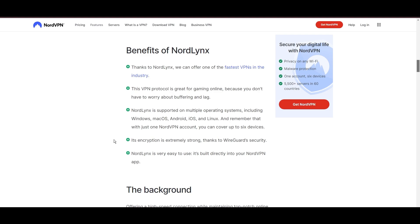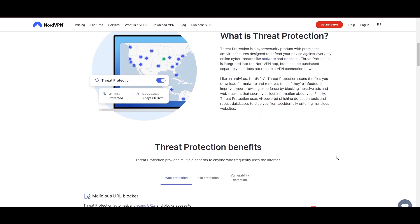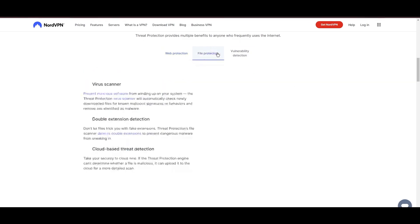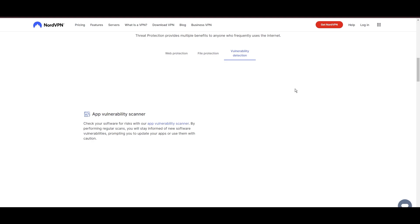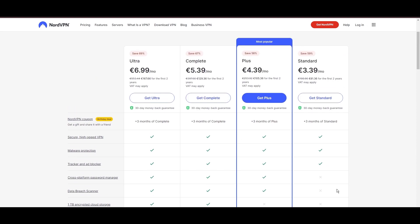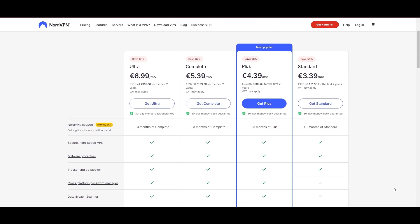NordVPN's commitment to security is evident through its comprehensive suite of features, including military-grade AES-256 encryption, a reliable kill switch that safeguards your data if your VPN connection ever drops while playing Rainbow Six Mobile, split tunneling capabilities, and obfuscation tools. Despite offering a premium service, NordVPN remains accessible with plans starting at $3.39 per month, and you can use our links in the description for additional savings or bonus free months.